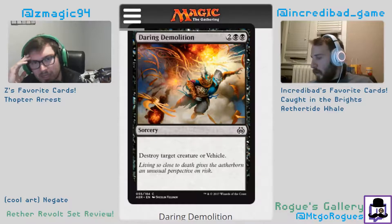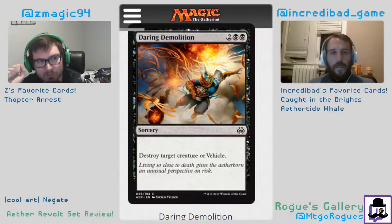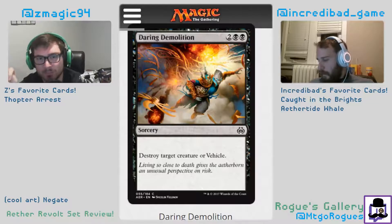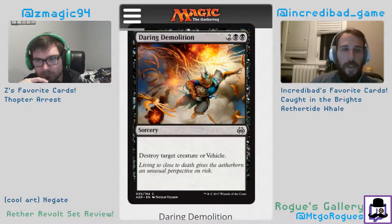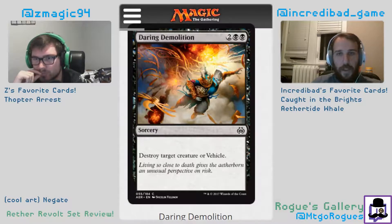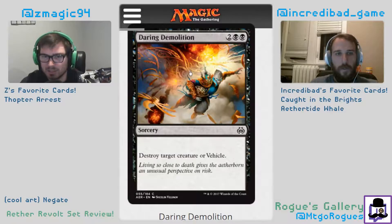Daring Demolition: four mana, destroy target creature or vehicle. Four is a little expensive but it's a common removal spell, which is something to think about. Unconditional removal is generally good even at sorcery speed — they play a Freighter, you destroy their Freighter. I think it's another three. Not being an instant takes it down a bit, but I'd rather have Tidy Conclusion; I think they're the same. One more mana to be an instant is a lot more relevant.